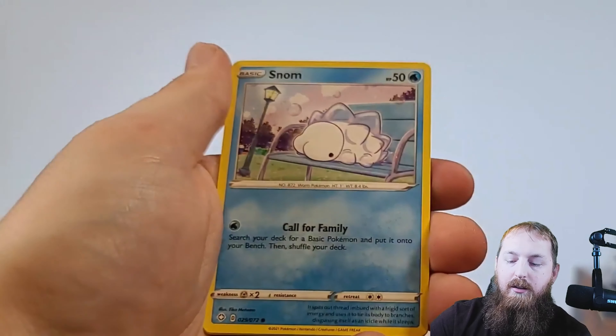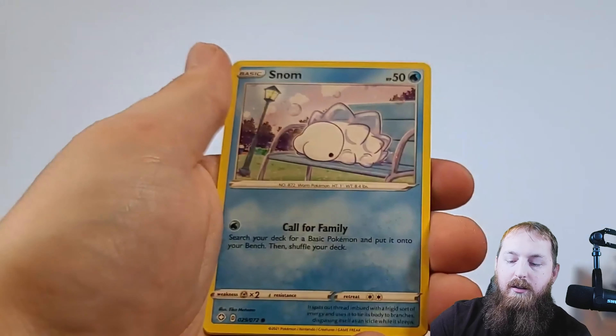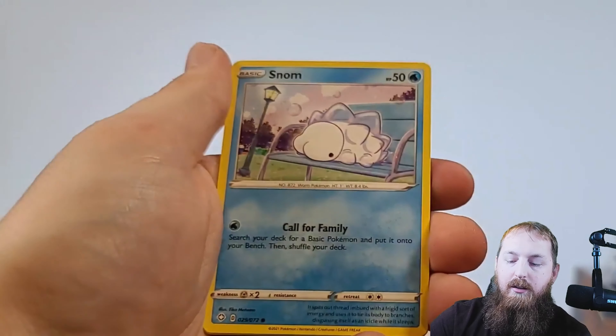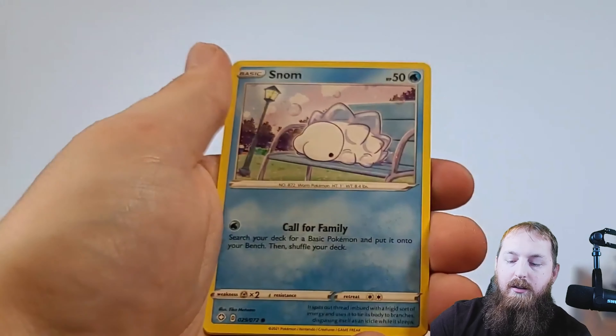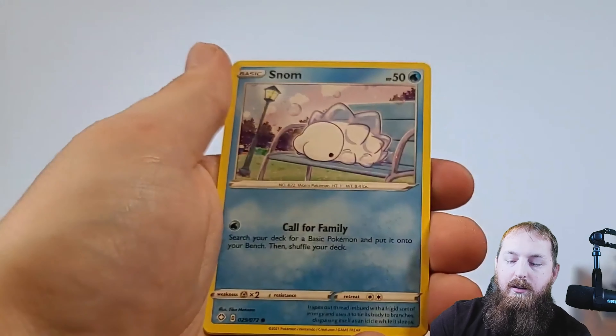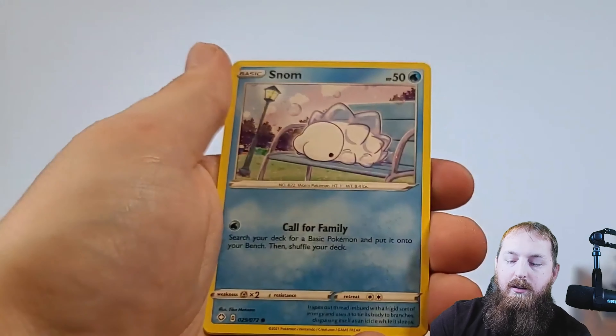Steel energy — grass. Floatzel, Thwacky, Rotom, Gossifleur, Snom, Koffing, Cacnea, another Gossifleur. Ooh — a Shiny Glarian Meowth again, and Gym Trainer Full Art! Nice, that's what I like to see. Double hitter there.